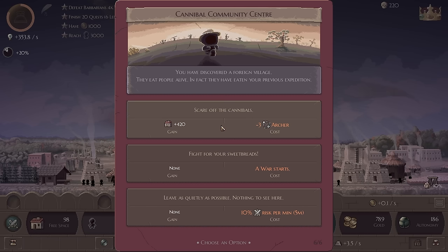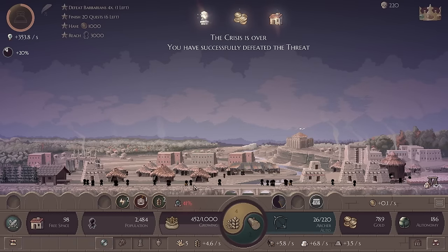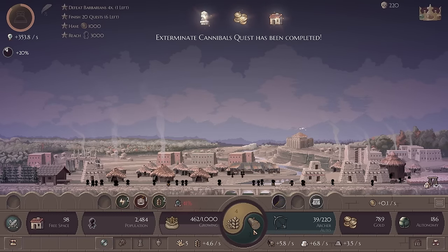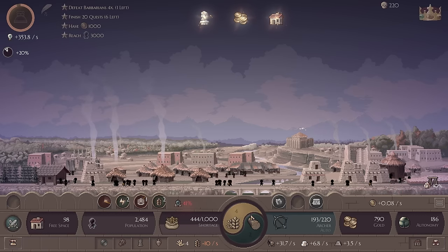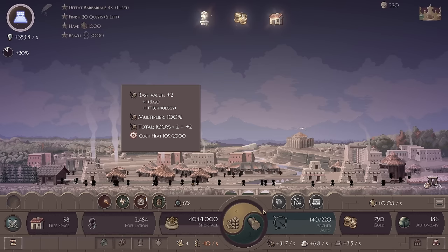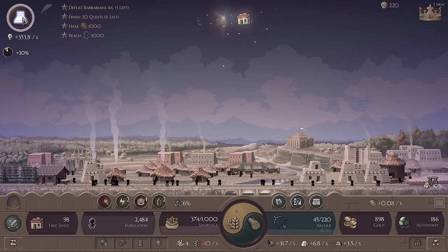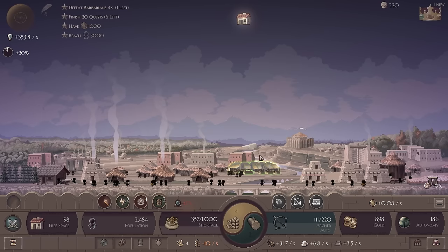War — I will scare off the cannibals. Cannibal community center. I'm willing to lose three archers for that right now just so we get the free houses too — at least we get something in return. Let's quickly rebuild our archers — we have good wood production in this civilization. I'm willing to research a wheel in order to raise the amount of wood that we are capable of gathering.